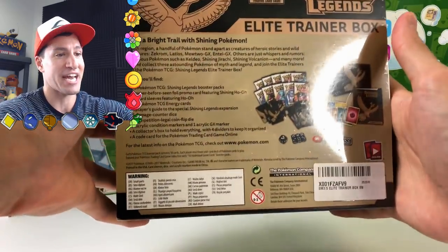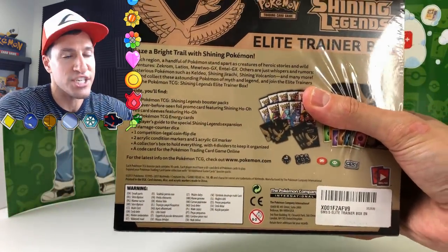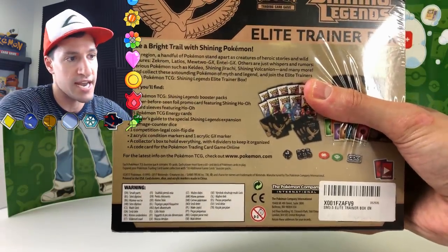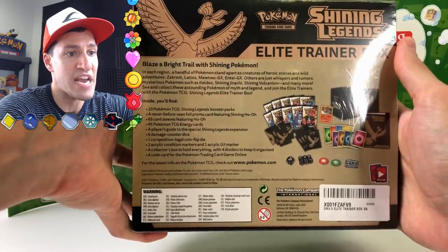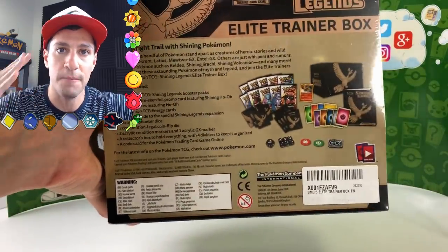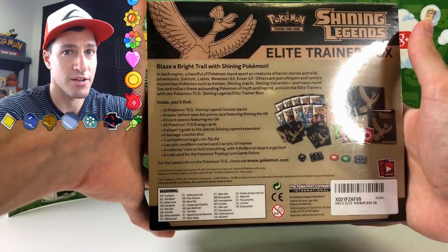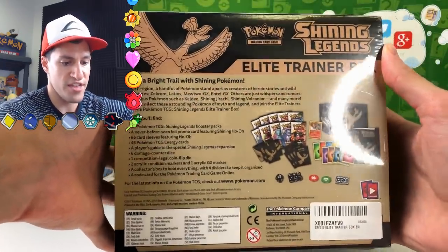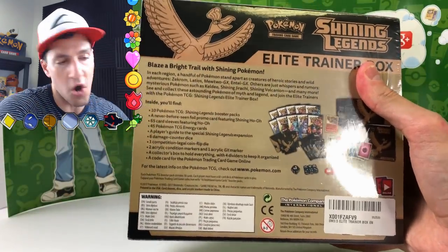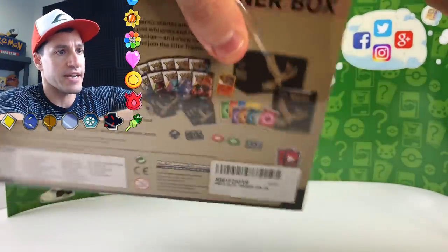I am so, so excited about this. I've never opened up or even seen anybody else open up Shining Legends booster packs. I'm sure people have already opened them on their channels, but for myself I'm saving this so my reactions are pure and positive. Stay awesome and stay positive, just like the channel — like and subscribe. So there is the back of the Elite Trainer Box — this is a beaut.